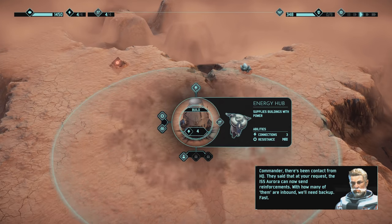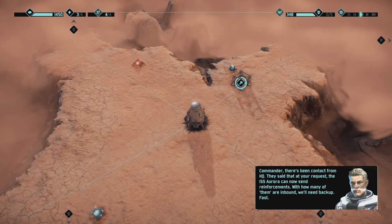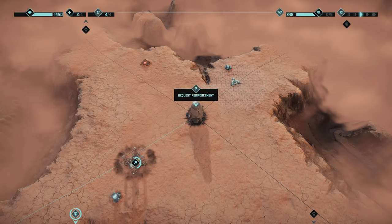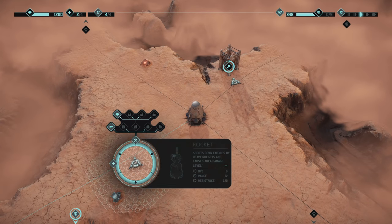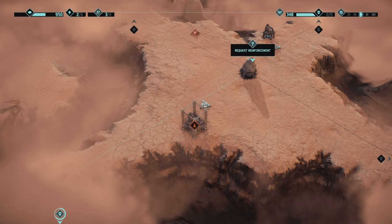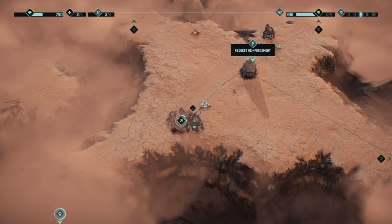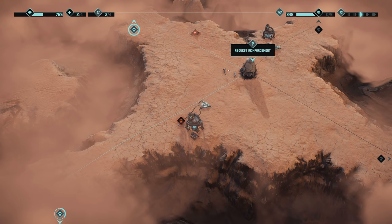Commander, there's been contact from HQ. They said that at your request, the ISS Aurora can now send reinforcements. It looks like we're gonna need backup fast. New task: requested enforcement complete. Building. They're coming from that side already. Construction complete. Let's build - man, they don't really give you a lot of time, do they? Let's bring some people over here. One of them should go there. They're already coming from that side as well - that's brilliant.